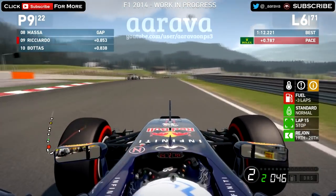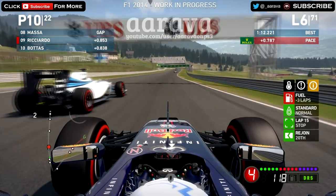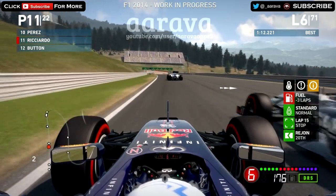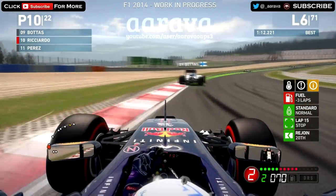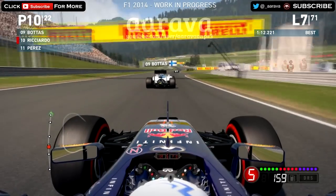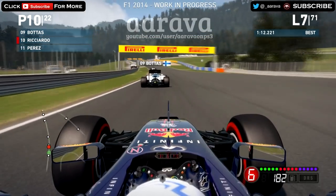We've completely lost the rear there — Bottas has overtaken us, and Perez is trying to overtake us as well. He's gone side by side and has overtaken us. Can we get back to Perez? We're going to go on the inside — tapped him slightly, but we've gone back up to tenth place, overtaking Perez. So yeah, we lost the rear there coming out of that slow hairpin corner, which cost us two places. But now we're coming back on Valtteri Bottas — on to lap seven, down to the hairpin.